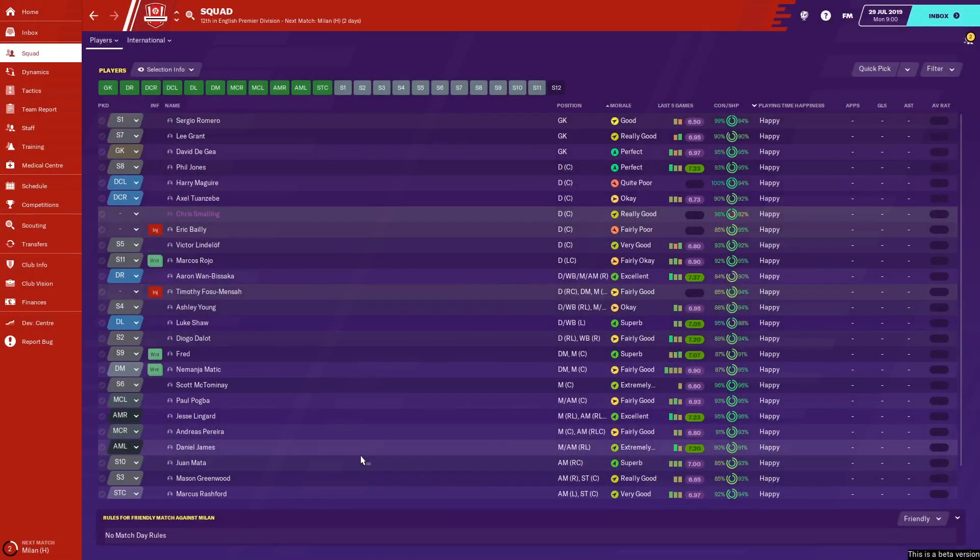Looking to manage Manchester United in FM 2020 and try to do a better job than Solskjaer? This is my Football Manager 2020 team guide for Manchester United. We're going to look at some of the new features in the game: the club vision, the development centre, the dynamics, transfers in and out, as well as the formation I'd pick for Manchester United, and some transfer suggestions you might want to make.